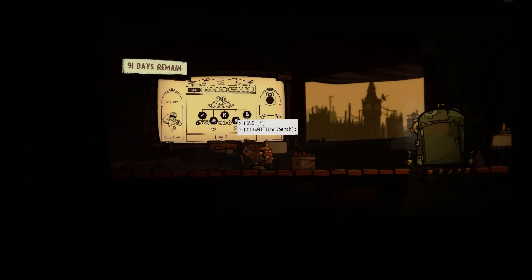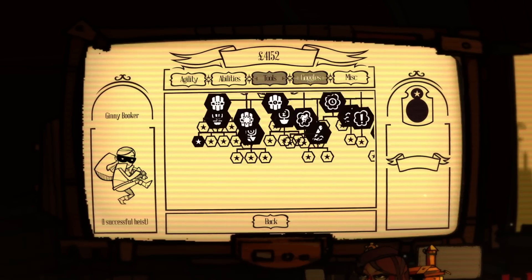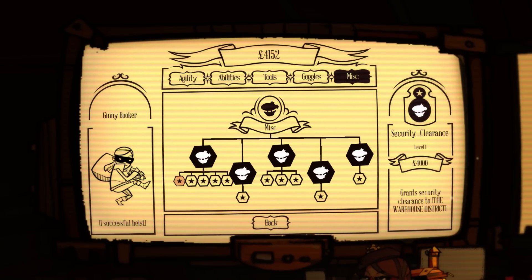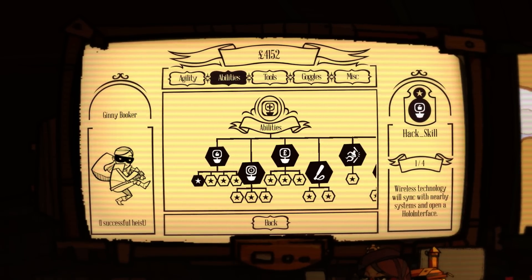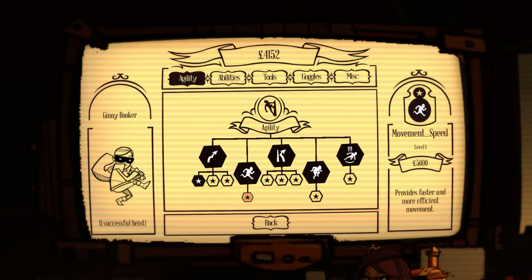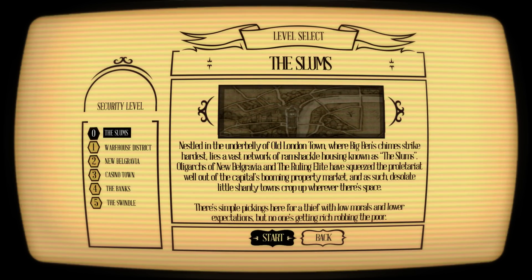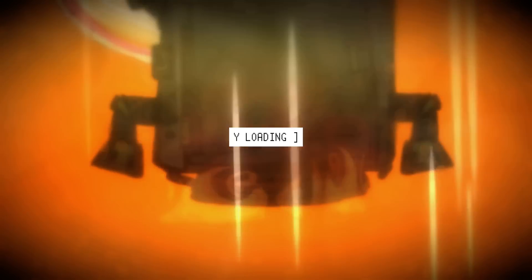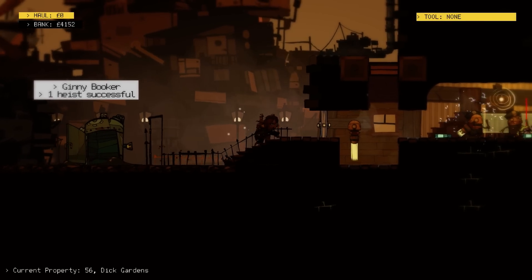I don't think I'm ready for the next area yet truthfully. The security clearance — I don't think it's worth our while to rush it. We've got another 90 days, that's a long time. Movement speed is 5,000 — let's go for movement speed for a bit of variety. We just need one more good heist and we can get movement speed.